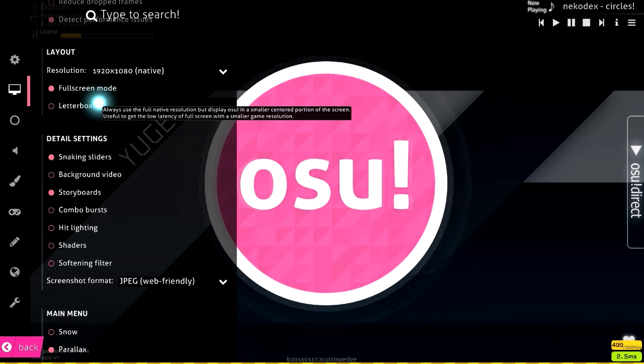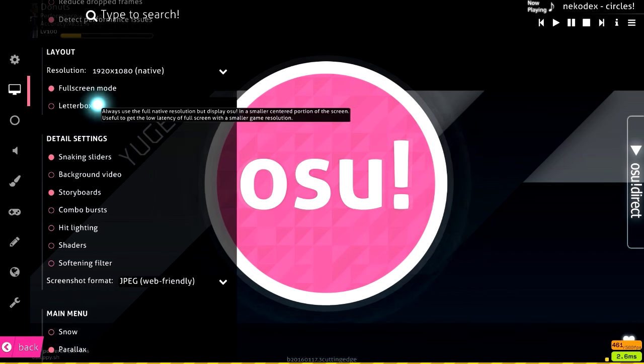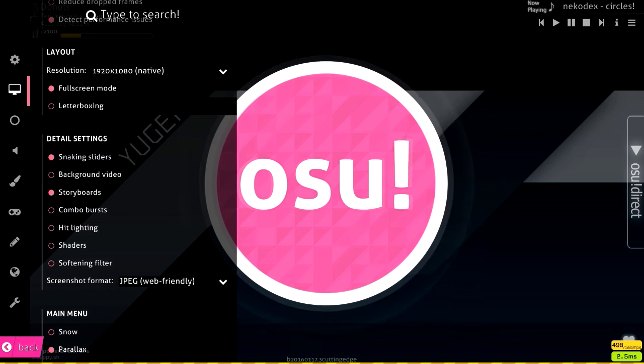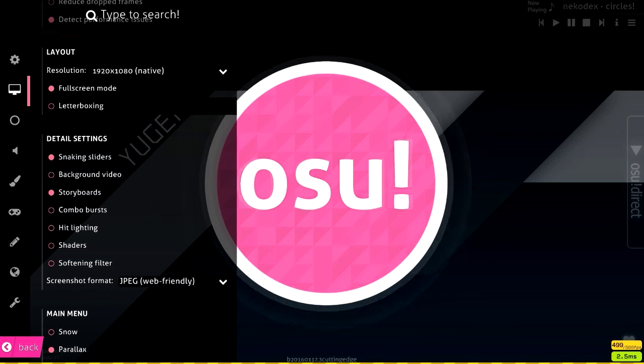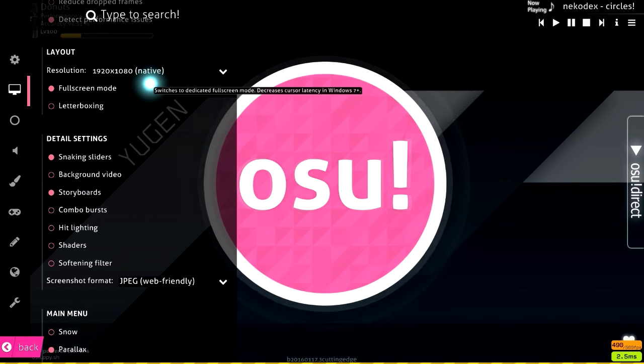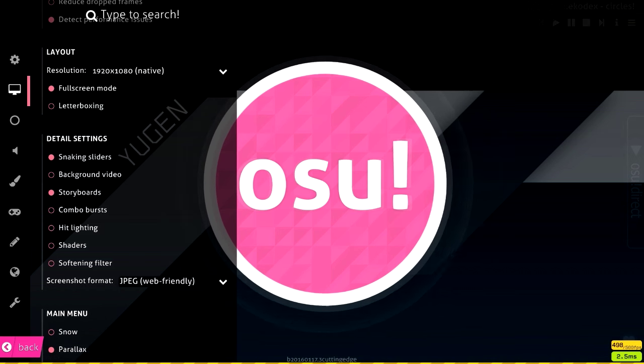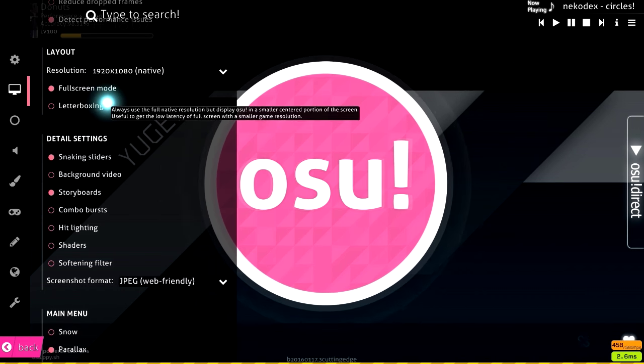Another thing: you always want full screen mode on whether you're windowed or native. If you're on windowed mode, check letterboxing — what that does is create a black border outside and lets it stretch to fill your screen, so you can still play windowed but full screen. The reason you want full screen is it reduces input lag by a lot. If you switch over, your cursor will probably feel really different, but stick with it — it should help you.